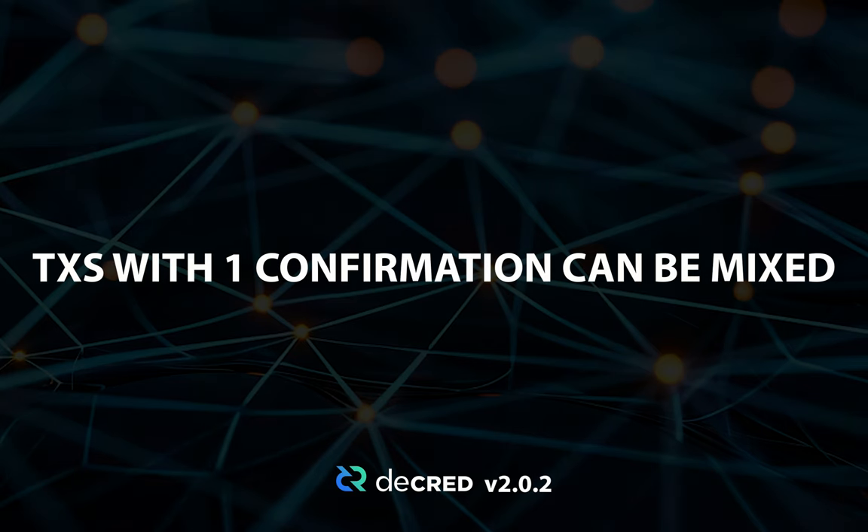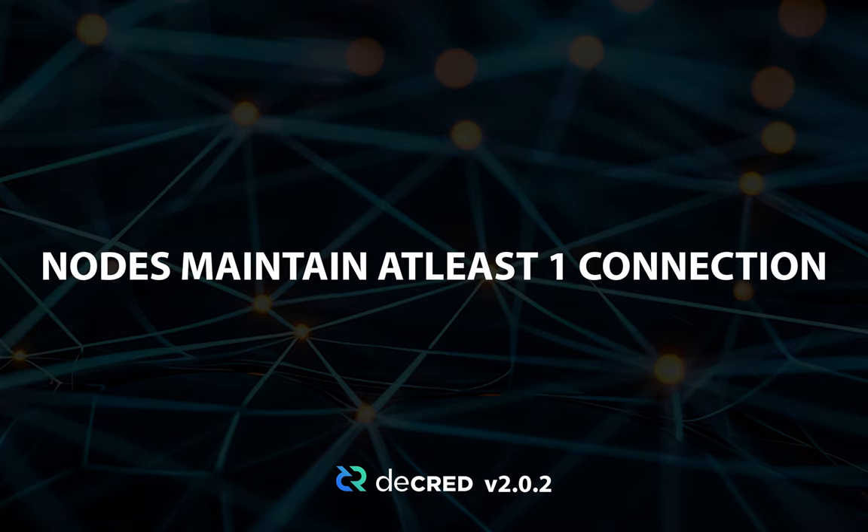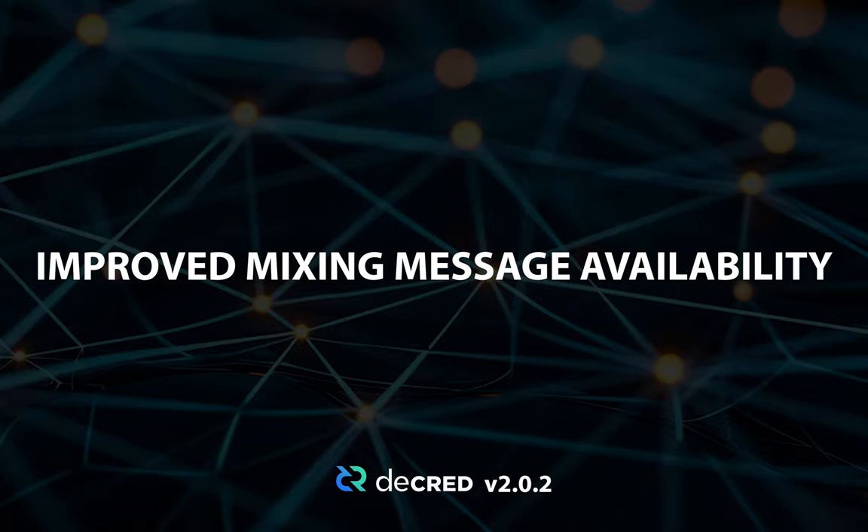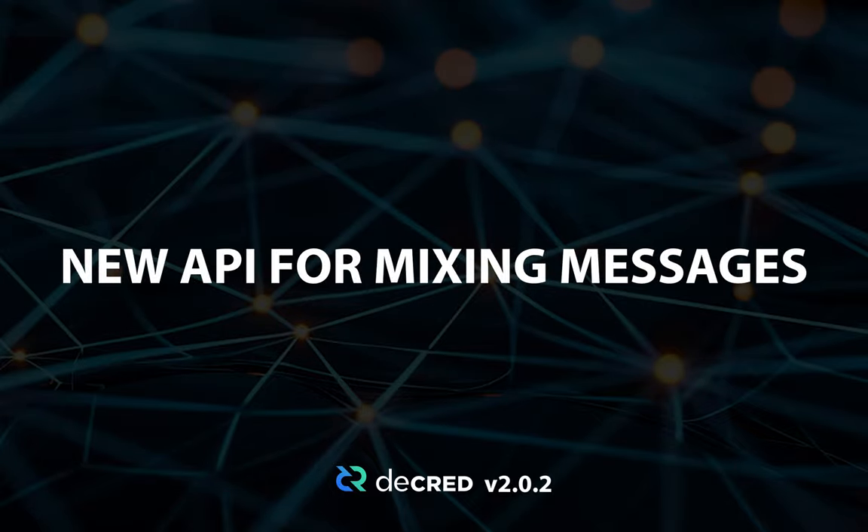Some details include: transaction outputs with one confirmation may now be used as part of a mix, nodes now prefer to maintain at least one mixing-capable outbound connection, peers will no longer potentially be improperly banned due to missing mixed messages, improved mixing message availability during network propagation, and there's a new JSON RPC API method that can be used to query Decentralized StakeShuffle mixing messages.